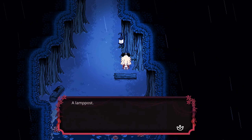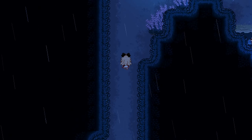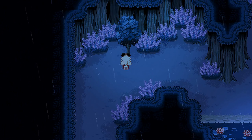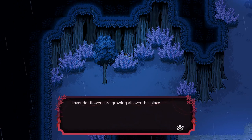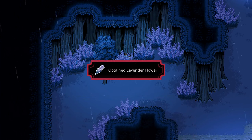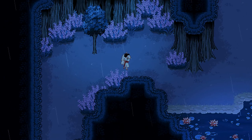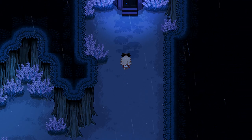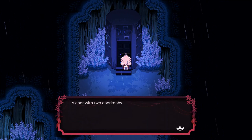Okay, nothing to interact with right now. It's a lamp post. Got some nice shrubbery — oh, lavender flowers, that's so cute! I've picked up so many things I haven't ever used. I'm sure there are so many things in this game that I've missed. Okay, a door with two doorknobs.